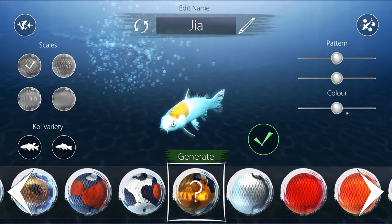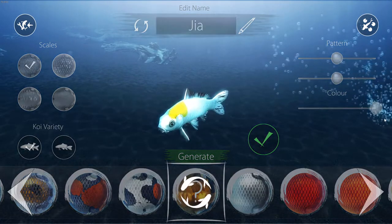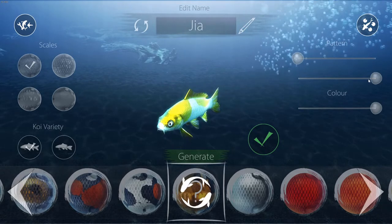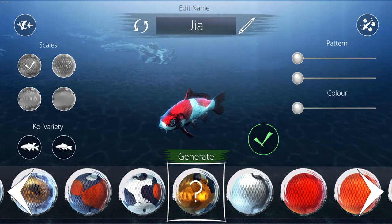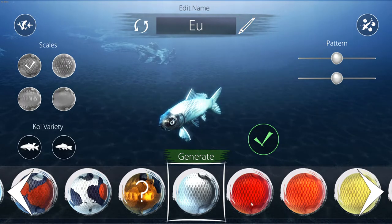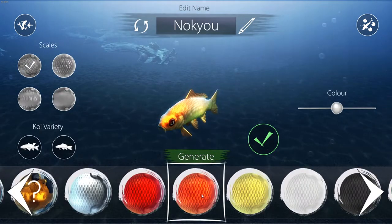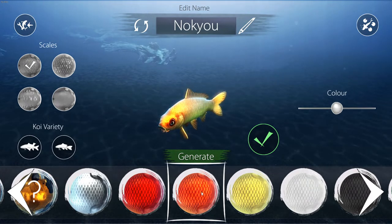If you want to change the color of the pattern, it's just a simple matter of using the sliders — to the left gives it more red, to the right makes it more yellow or gold. You've got the pattern slider to increase or decrease the pattern. You've got lots of variation here. When you first begin the game you won't have all of these breeds unlocked. You can name a fish if you want. Be careful — if you accidentally click generate on a koi you really like the look of, you will never get that same design again.